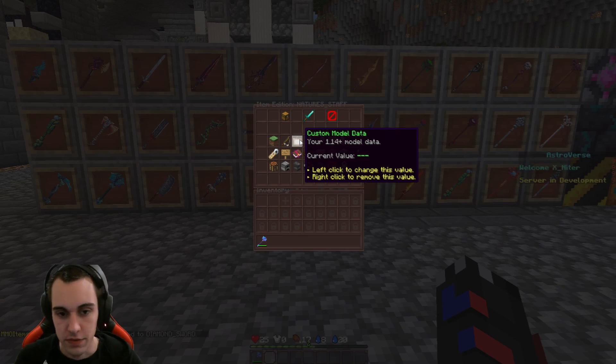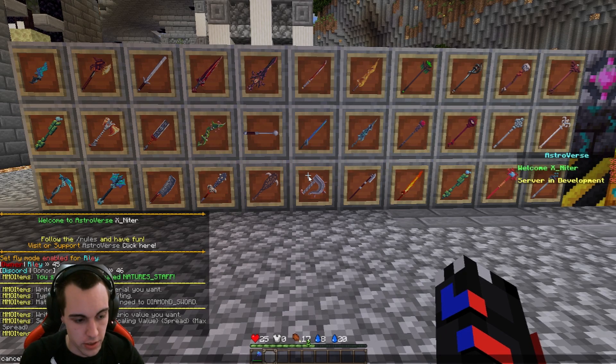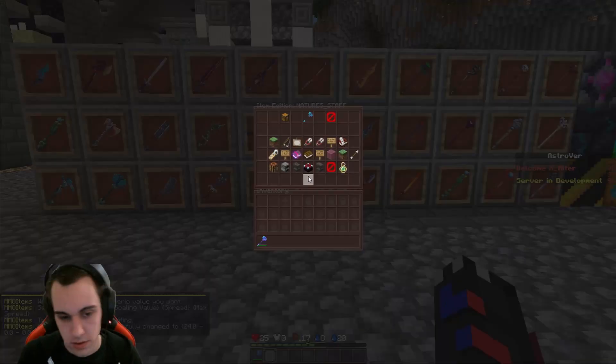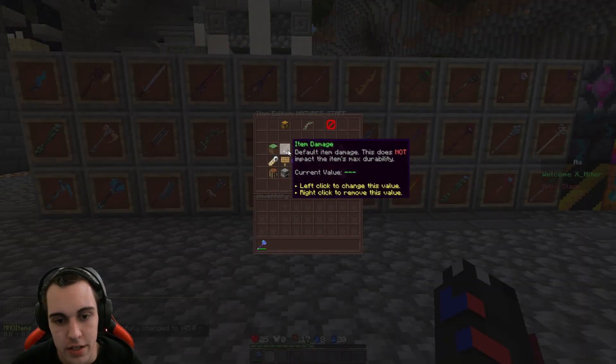Now for the custom model data — as we said, it was 45. Go to custom model data, click that, and type in just the number. Type 45, and there it is.